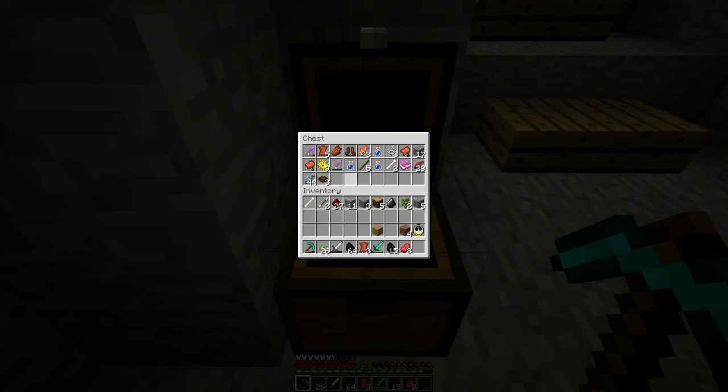So everything in here I got: first of all, I got a fishing rod with Unbreaking 3 and Luck of the Sea 2 — that was pretty badass. But then I also got another fishing rod, Unbreaking 3 and Lure 2. Look how good they are with the durability still — that's brilliant.